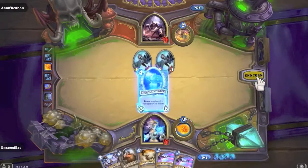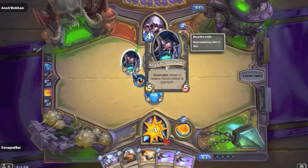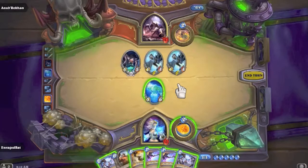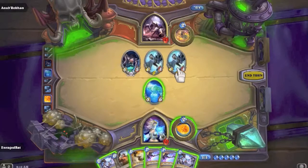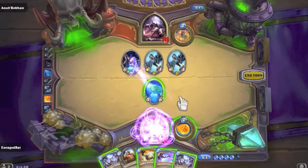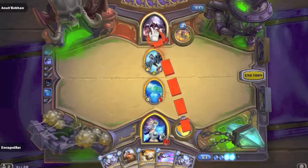We get another Arcane Missiles - let's throw down Water Elemental, finally our first minion. A Nerubian Ambusher - Deathrattle: return a random friendly minion to your hand. There's another Arcane Explosion; it'd be nice to have some spell power here. Let's fire Arcane Missiles - it hits that, that, and his face. That sends one of his guys back into his hand, then we'll hero power to face.